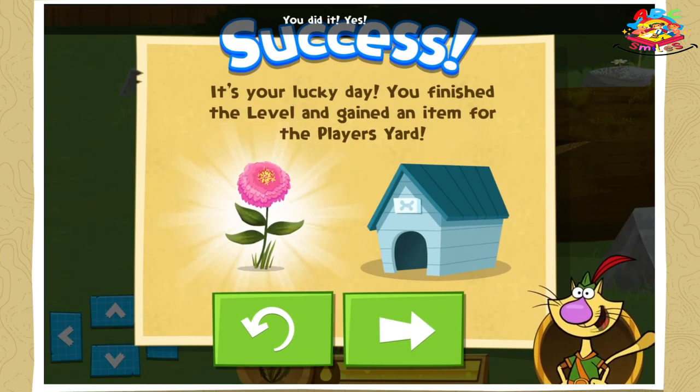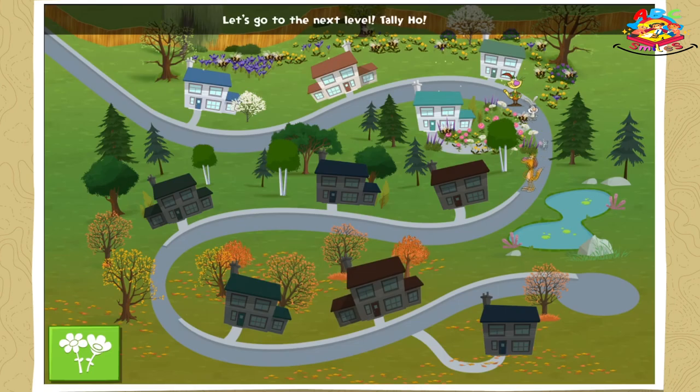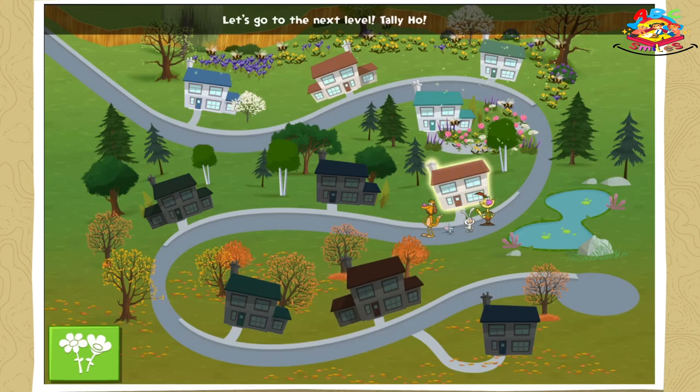You did it! Yes! Our little bee ate all the nectar it needed! You earned a new flower and you collected the special item to use in your yard! Let's go to the next level! Tally-ho!